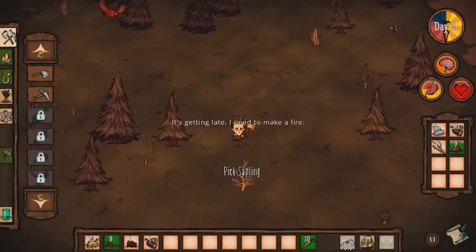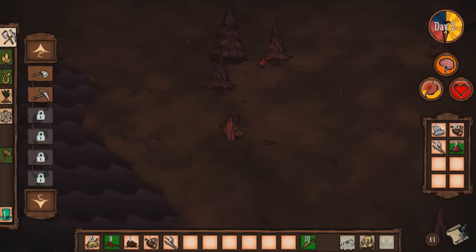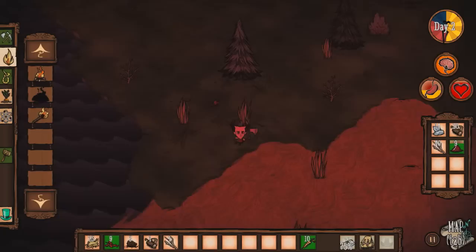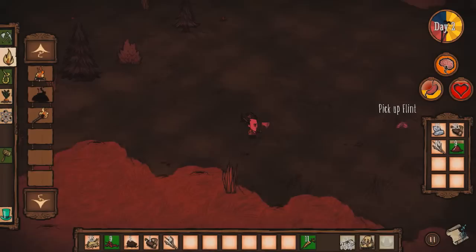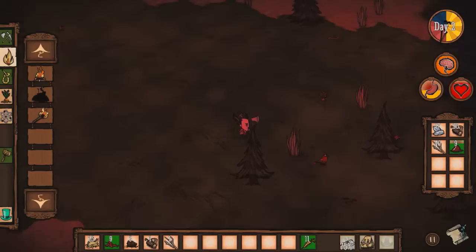It's getting late. Let's look for somewhere nice. You can also build torches. Oh yeah, this is what we're looking for — a savannah! These are useful because... oh, you get buffaloes as well. Beefalo. They also yield manure, so they're useful for building farms as well.